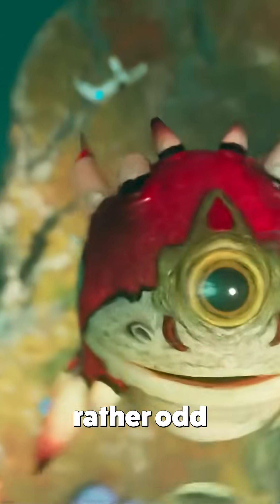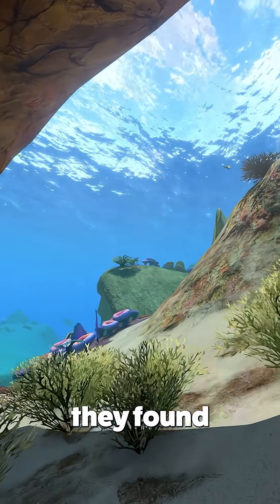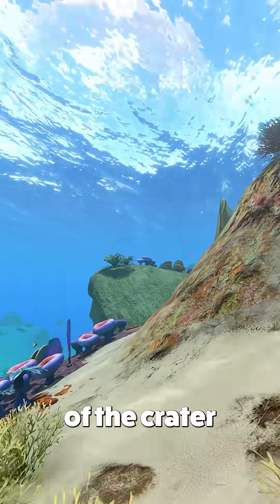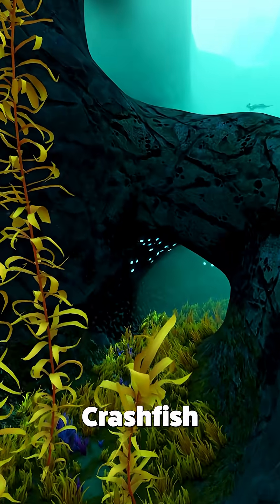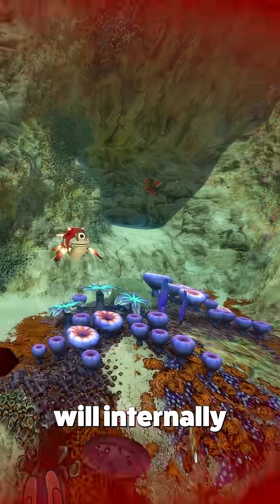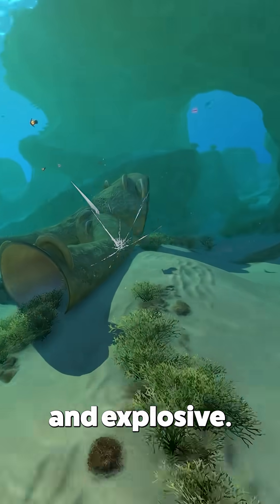The Crashfish of Subnautica have a rather odd defence mechanism, but despite this, they are found in caves throughout both the shallows of the crater and sector 0 of 4546B. Crashfish will internally generate and secrete sulfur, which makes them extremely volatile and explosive.